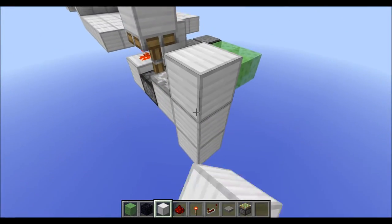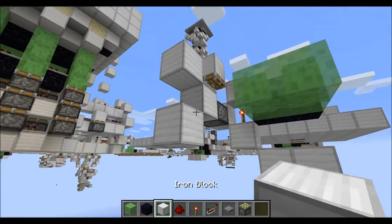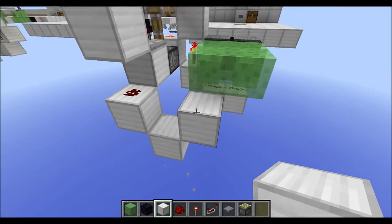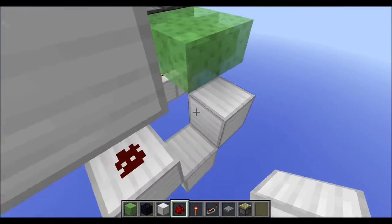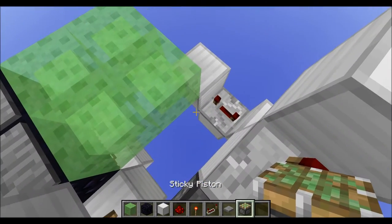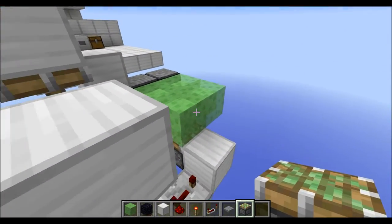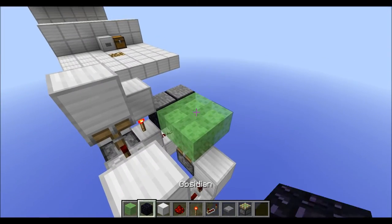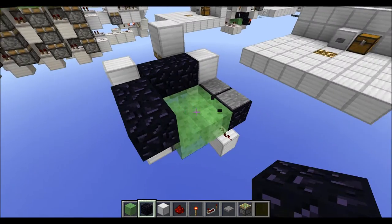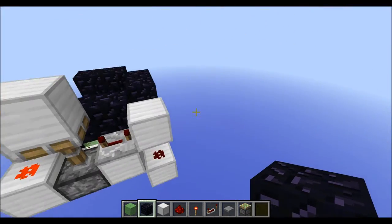Place a sticky piston with a block on top, another block here with a repeater on 4 ticks, then block down here and up there, redstone on top of this block. Then put 2 more blocks until you get this little U shape, in this gap place another repeater on 4 ticks, and in this corner place the sticky piston facing upwards directly below the slime platform. Then grab 6 more obsidian blocks and place them around like this.